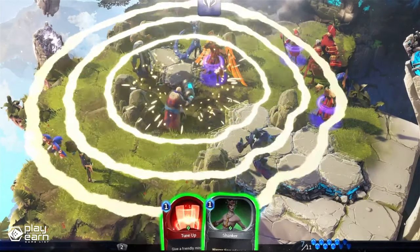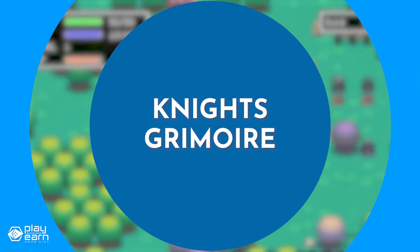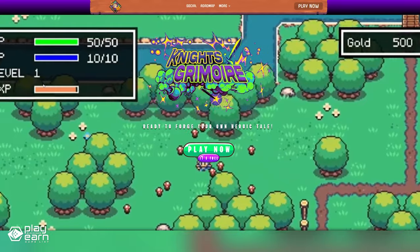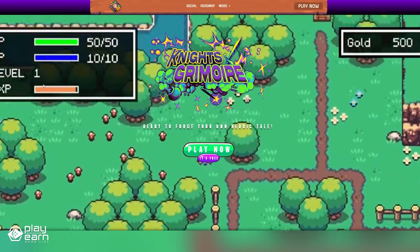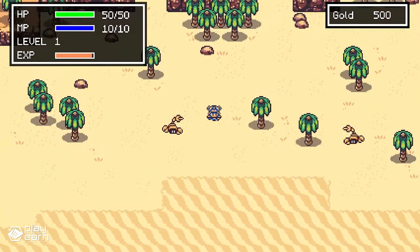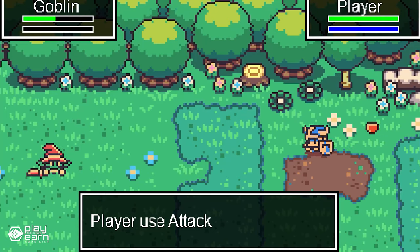So if you're itching to play, let's get right to the list. The first game on our list is Knights Grimoire. Knights Grimoire is a turn-based RPG game being built on Immutable — a fantasy RPG that immerses players in a magical world filled with adventure. You can expect to encounter various creatures, explore mystical landscapes, and unravel the secrets of the universe within the game.